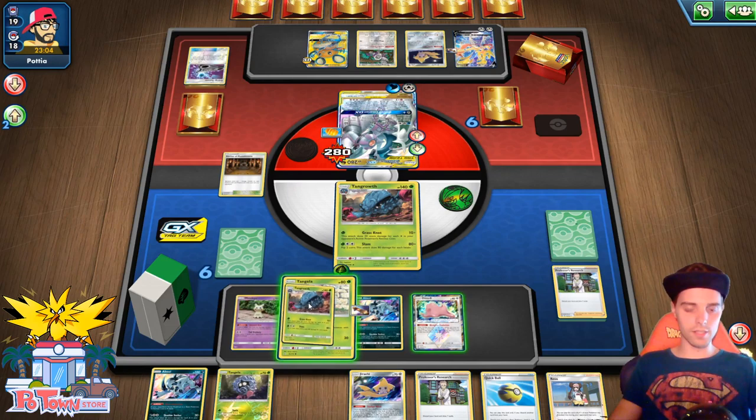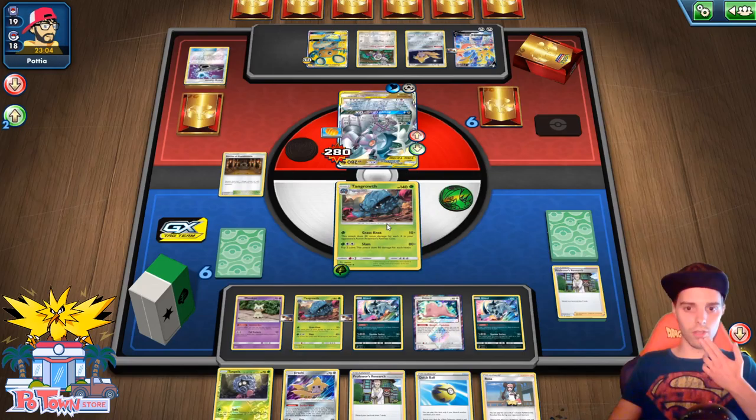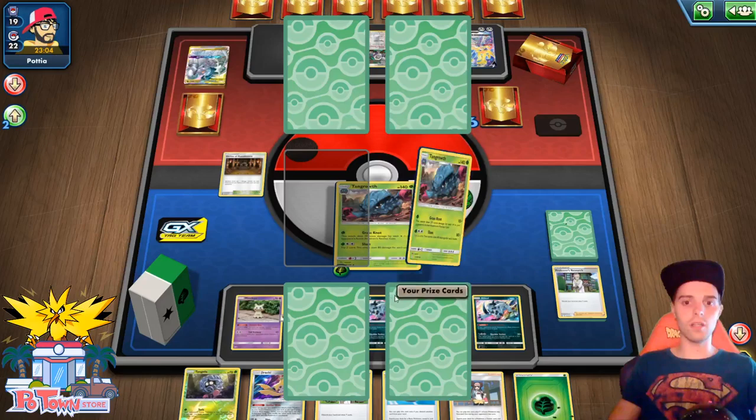Another one of the Tanglers. Smacking down another Absol. We have Rosa, so that could actually be a very nice help. The Buzzwole — 160 damage. We get 3 Prize Cards in the process. He only needs to KO 3 Pokemon, which is the scary part about this.